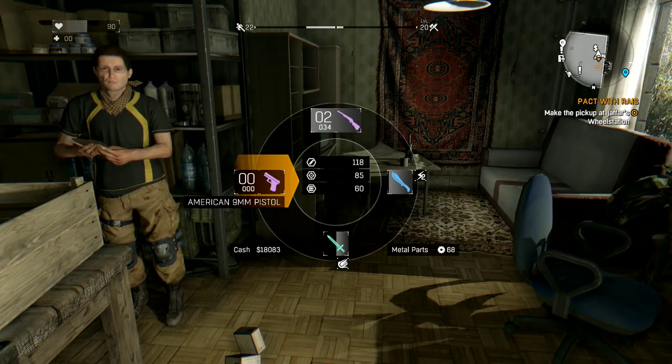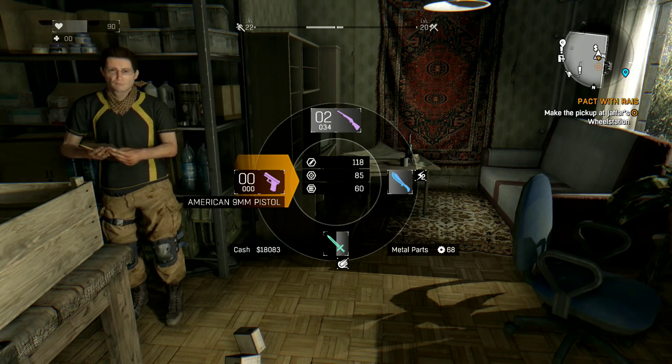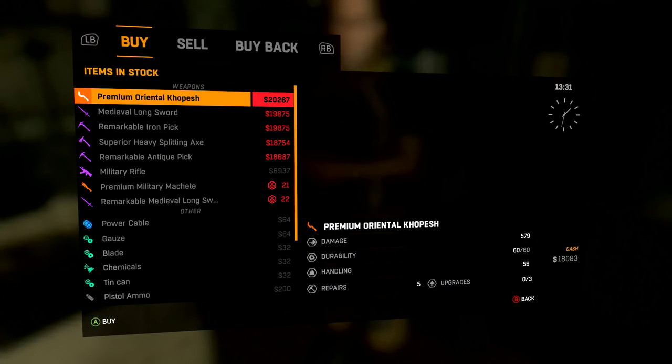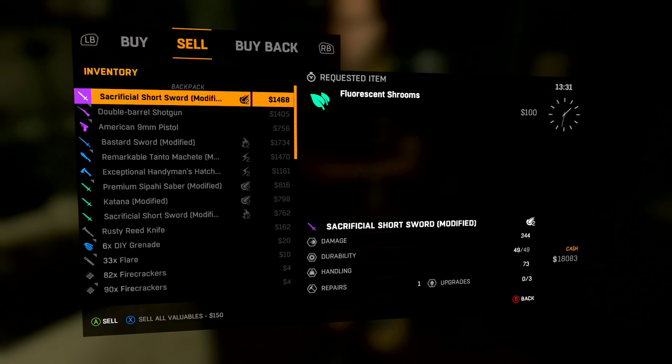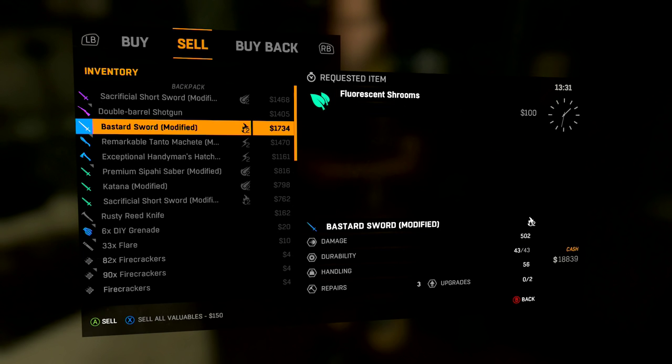You go up to this guy who greets you so friendly and nice. So let me show you guys what I have: I have zero on my pistol and like 36 on my shotgun. Let's go max out my pistol right now. All you've got to do is go in here, go to sell, and sell your pistol.